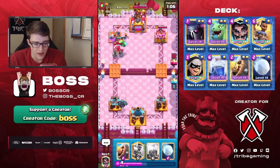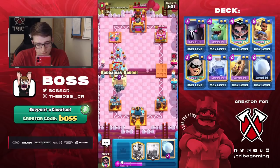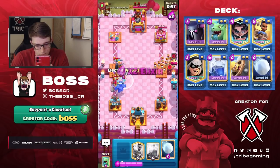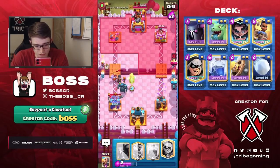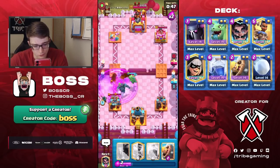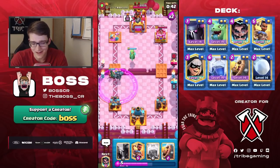I just hope we can defend this Golem push here, this is where things get a little scary, obviously in double Elixir, we need to be cautious here. The Pekka ended up retargeting — that was really clutch. We do defend that push, and the laughter comes back from our opponent.